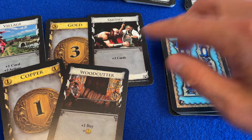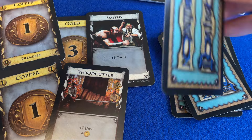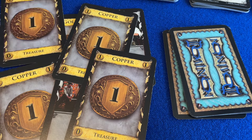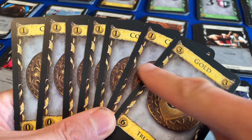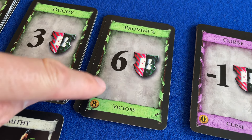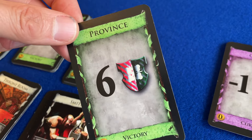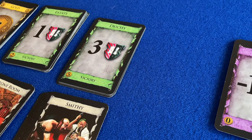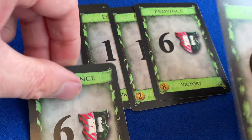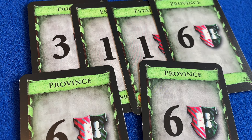The Kingdom cards might award you more coins to spend, or allow you to chain card effects, or purchase multiple cards from the market, or they might generate you victory points. As your deck improves throughout the game, you can afford to buy even more powerful cards, eventually culminating in purchasing the high scoring provinces. When these have all gone, the game ends. At this point each player will have a substantial deck of cards, but it's the victory points we care about, so we total these up and the highest scorer wins.